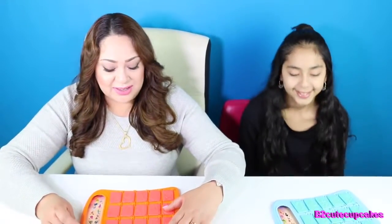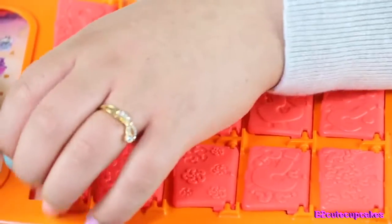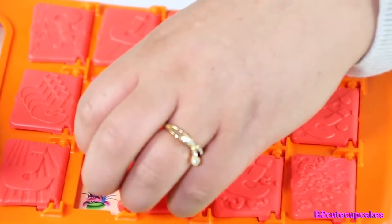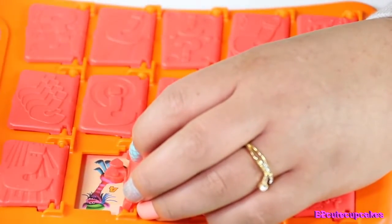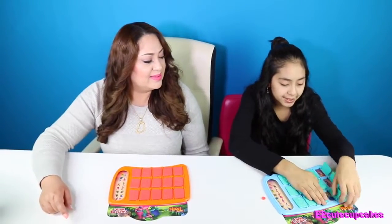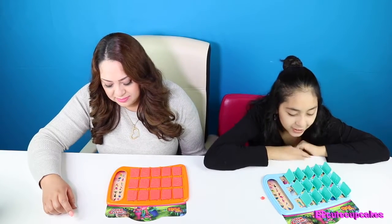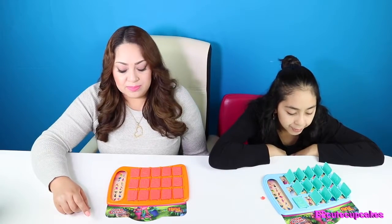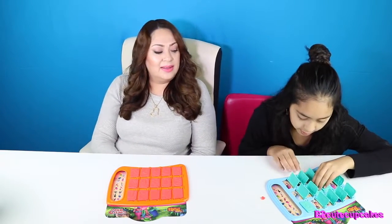Alright cupcakes, it's my turn to pick a character. Cover your eyes too. That's my character. Now I'm going to open all my windows. Does your character have a bow in it? No. Does your character have blue? Yes.